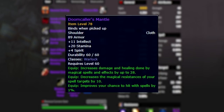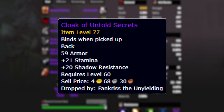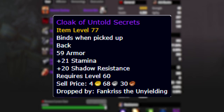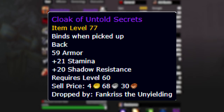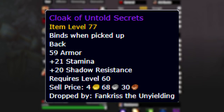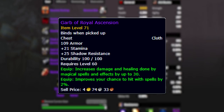The next big item we get is something off Frankris the Unyielding, which is a cloak that just flat out gives you a bunch of stamina and shadow resistance - 21 stamina and 20 shadow resistance. You're trading this cloak for either the ZG cloak or, if you have full best in slot, the Cloak of the Devoured, which gives 10 stamina, 10 intellect, 30 spell power, and 1% hit. So you're losing 30 spell power and 1% hit but gaining 20 shadow resistance. Remember that trade-off because we're going to be talking about it later.